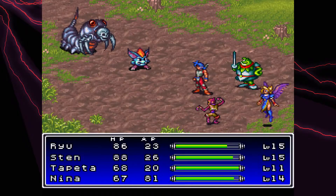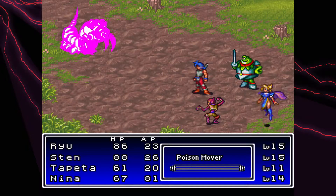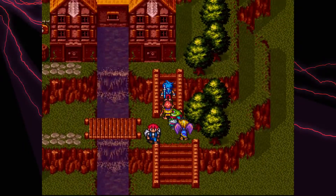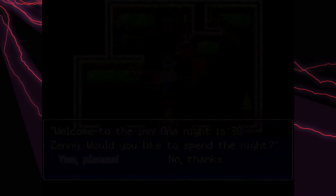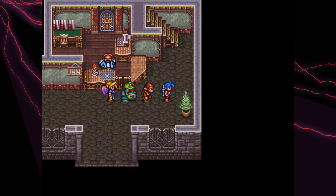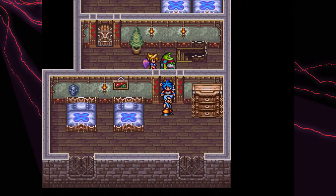If you know what you're doing in the town and what people to put in it, it becomes invaluable. If you don't, you'll put a bunch of useless people in there — which I did the first time I played it — and then it's a useless town. That's the trick of this game. It seems like there's one person you can put in town that is very useful, and the others are like 'I can change the color of your window,' or 'I can make you immune to poison once,' or there's even a guy who will steal all your money.